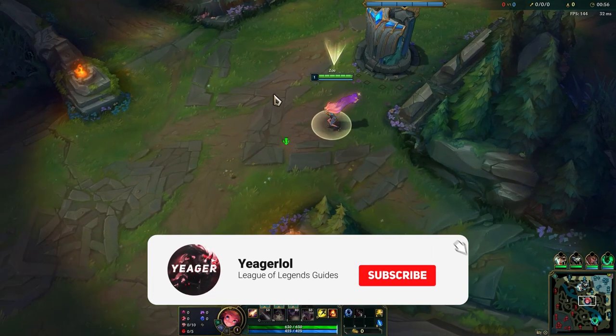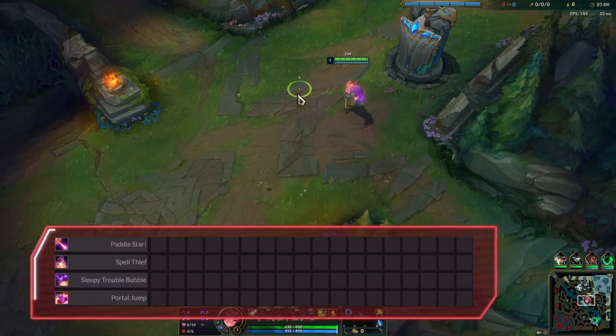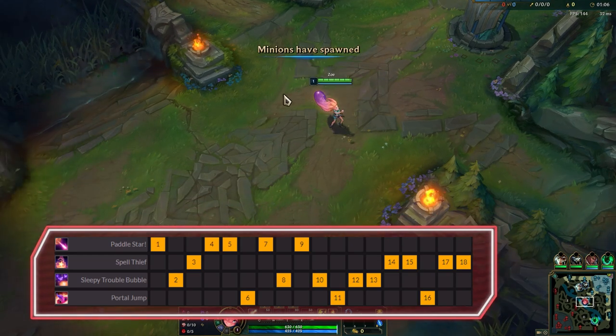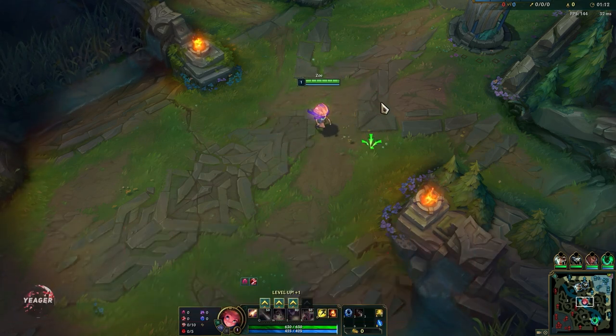Hey guys, welcome to a new guide video. Today I will show you how to play Zoe. Ability sequence on Zoe: Q is maxed out first for the damage and wave clear, E second for the long range CC and damage amplifier, and then W last which allows you to steal summoner spells and item actives while also giving some bonus movement speed.